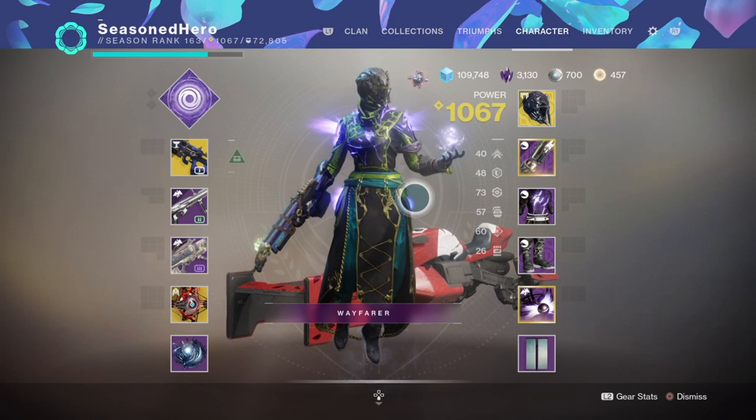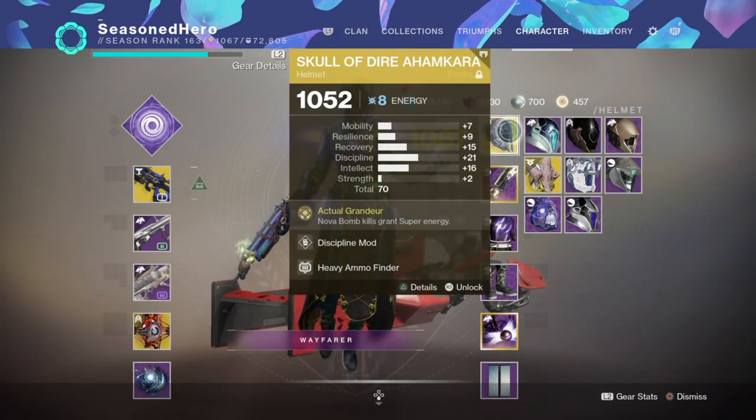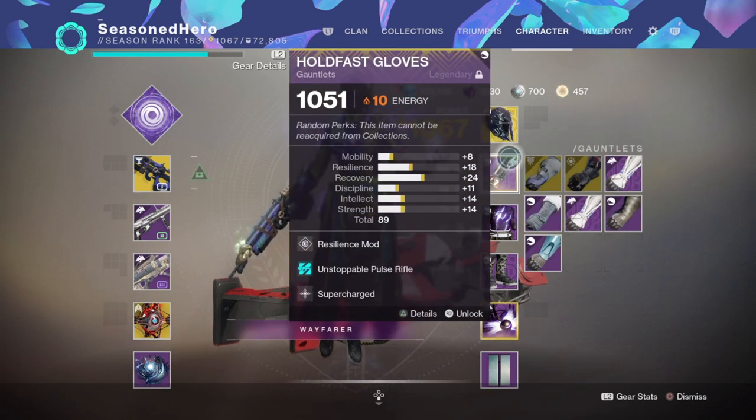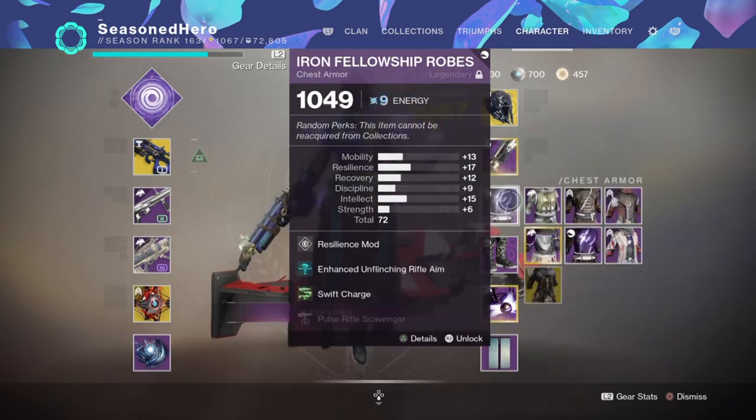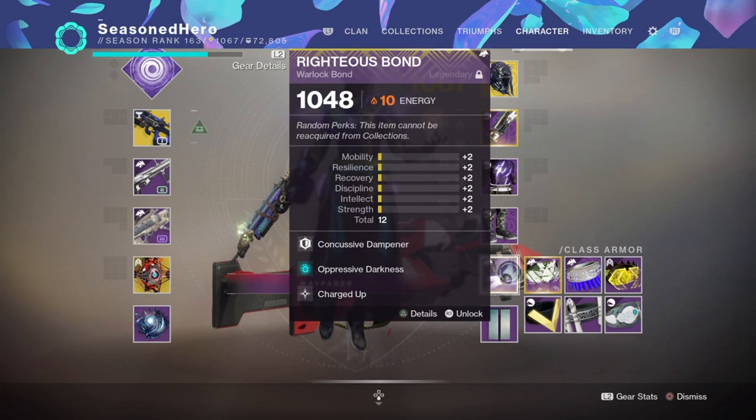Here are the mods currently in use. Head: Discipline and Heavy Ammo Finder. Arms: Resilience, Unstoppable Pulse Rifle, and Supercharge. Chest: Resilience, Enhanced Unflinching Rifle Aim, and Swift Charge. Legs: Discipline and Energy Converter. Bond: Concussive Dampener, Oppressive Darkness, and Charged Up.